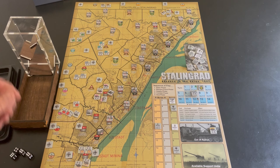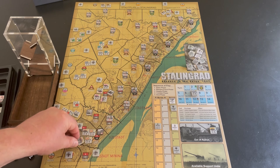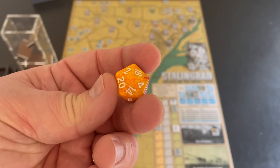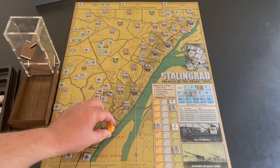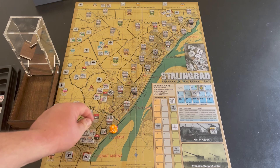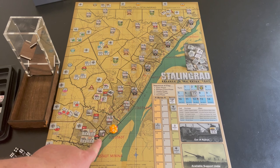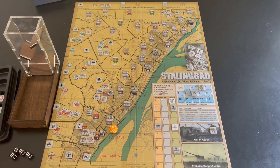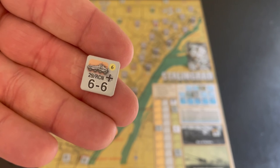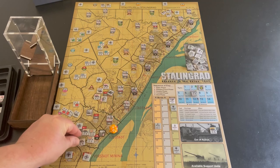Let's talk combat with an example — I'm going to attack the really tough grain elevator space. The defender has a combat strength of 10, and since this is a plus-four terrain area, his defensive value is 14. I use 20-sided dice to track these totals since they change frequently. The attack value starts with the lead unit's printed combat factor. Here, that's a six — six attack, six movement.